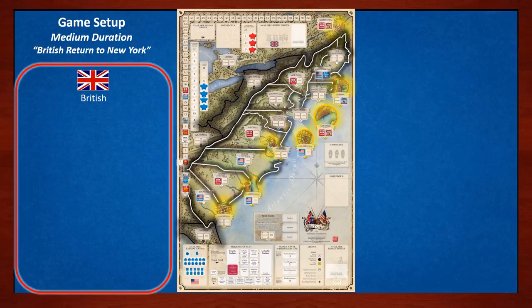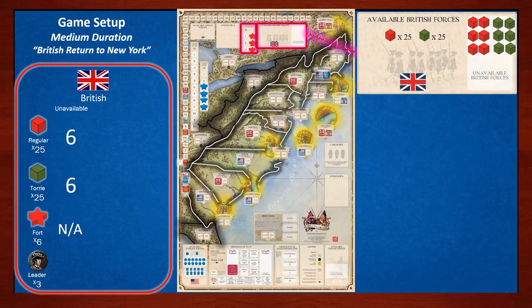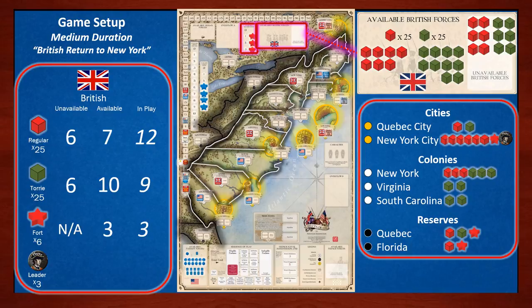Now let's set up the British faction. The British have 25 Regulars, 25 Tories, 6 Forts, and 3 leaders — the first in play being Howe. This faction also has an unavailable column: 6 unavailable regulars and 6 unavailable Tories go in the white section of the available forces box. These unavailable units become available after the first winter quarters session. Pause this video to place the British units on the board.